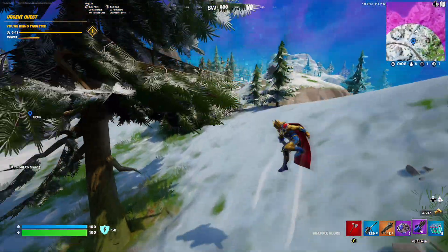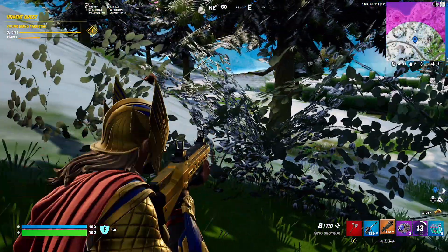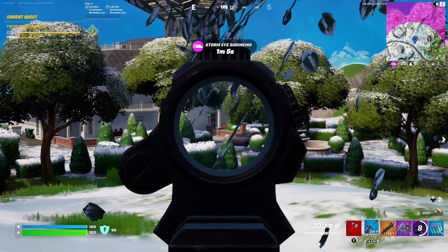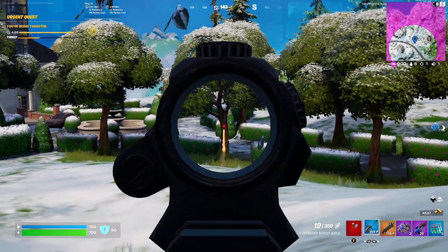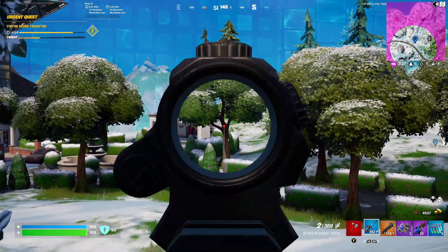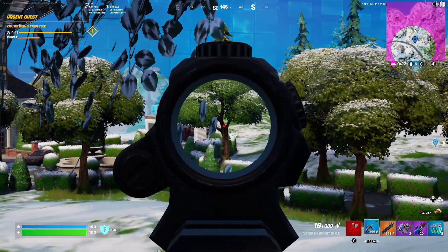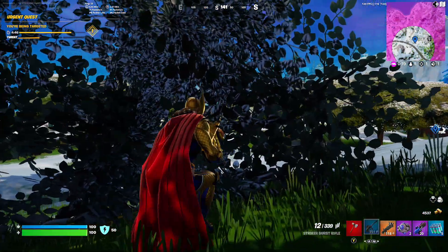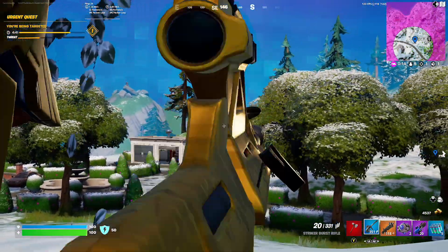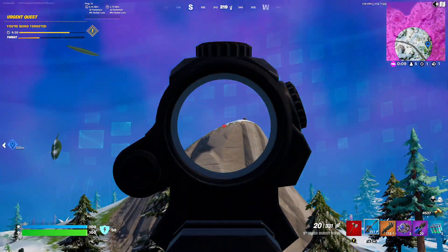That was a smart play to throw down a port-a-fort. I'm shooting these trees — I think I'm shooting down these trees. I need to be able to see if these guys are hitting so we can third-party. I still want to be in that bush. We got shots here — is that from this hill?